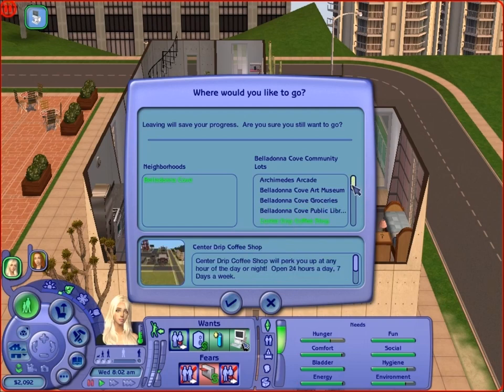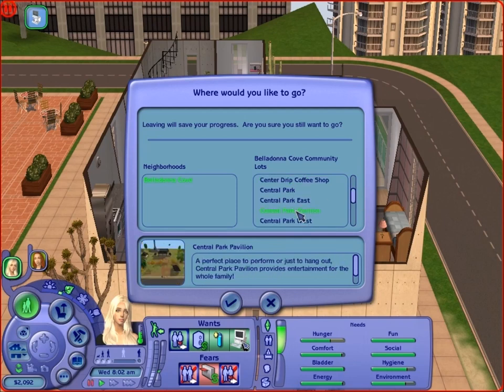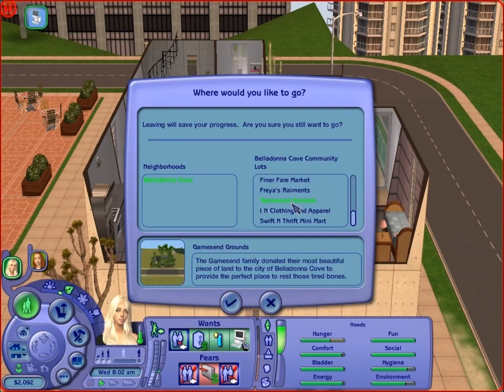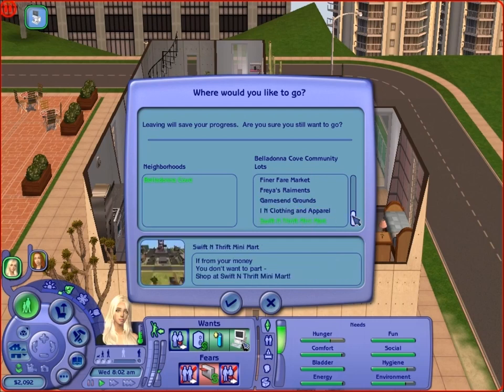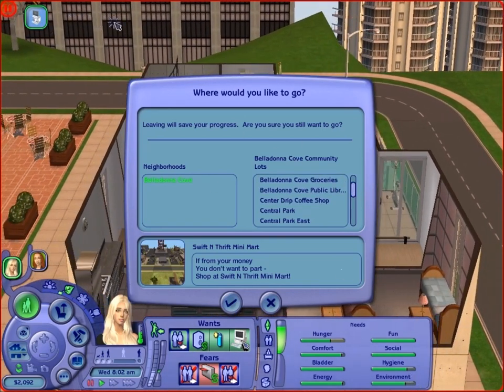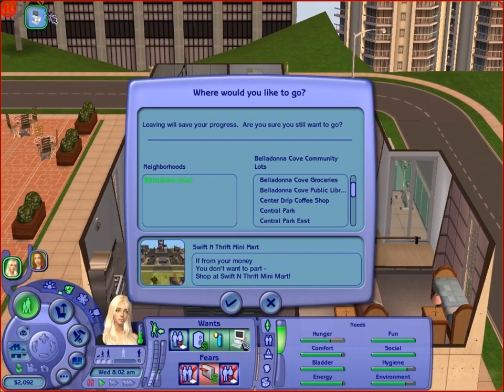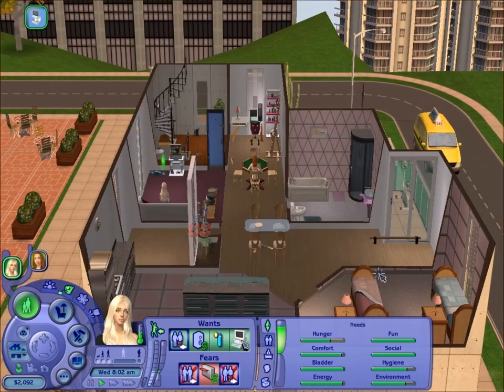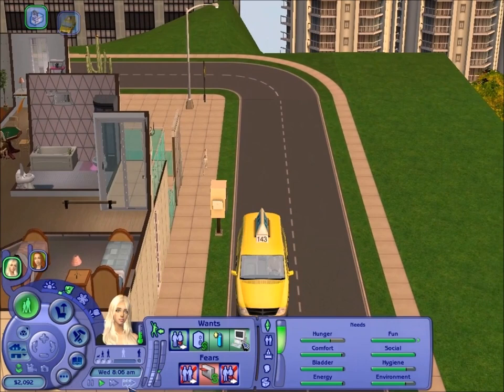There's a coffee place, some parks, a gym — ooh, we should go to the gym. There are some clothing stores too. I was wondering why we can't go more places — I have the complete edition installed, but in the town view you need to click on the packs to open them so the downtown area shows up. For now we don't have too many places, which kind of sucks. Let's go to this coffee place — it's the morning, we can go have a coffee. So we're gonna go ahead and go to the community lot.